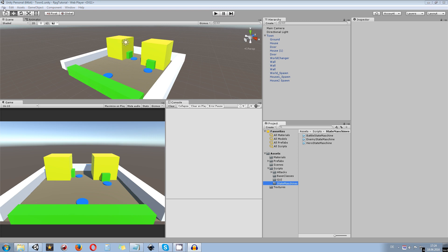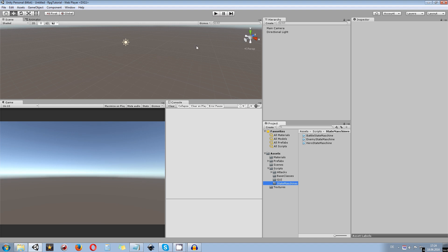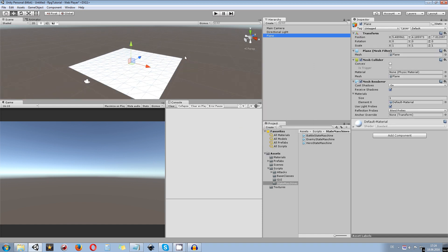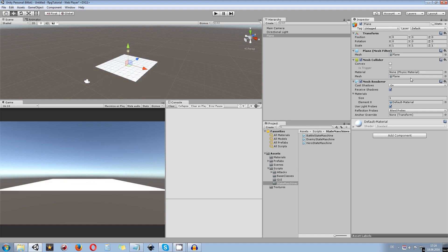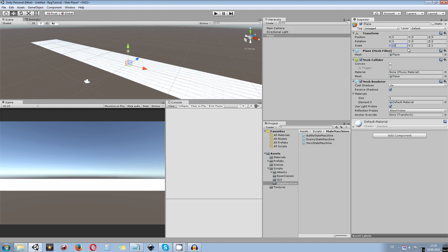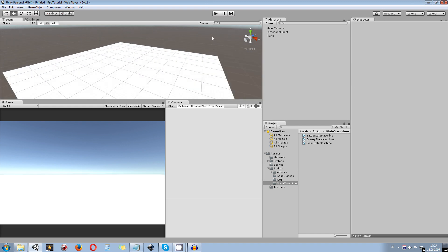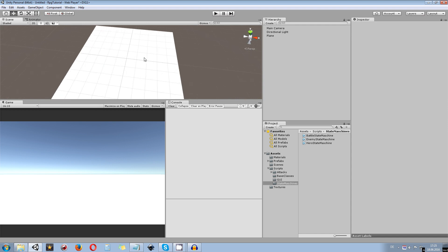So let's get started. First we're going to create a new scene — this one needs to be blank. What I want to do is first create a 3D object which is going to be a plane. This plane will represent the ground of our world. You can use terrains and all the other things later on — I just cover the basics. I'll make sure this plane is big enough; I don't need the y-axis in this case, so I have enough space to work with.